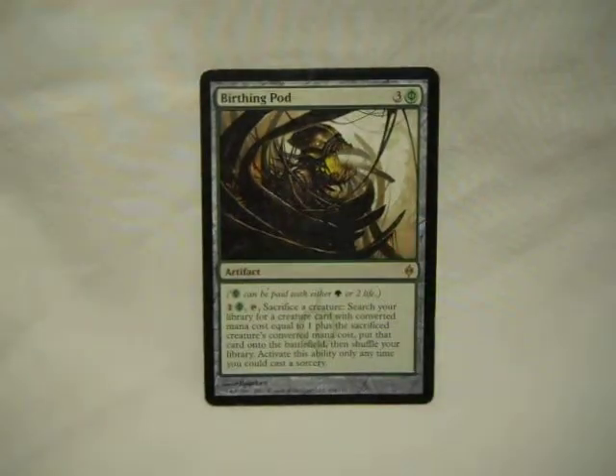Birthing Pod — yeah, I know. I think it actually went down and might be under $5 now, so yay. It sacrifices the creature, so you get it into the graveyard, and it searches for something with converted mana cost one more than what you sacrificed and puts it onto the field. So it searches your deck and gets something into your graveyard — both are useful in this deck. And Phyrexian mana can really reduce its cost.